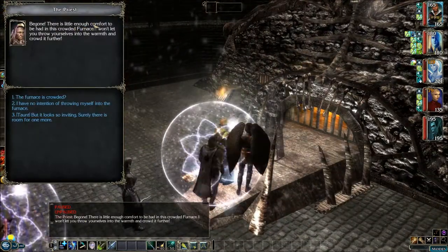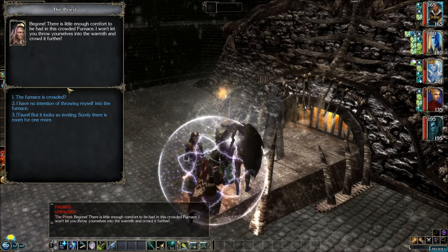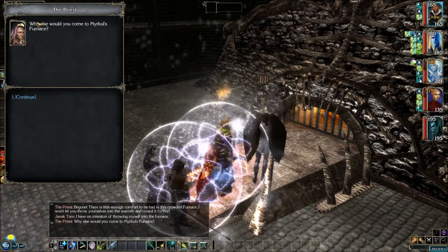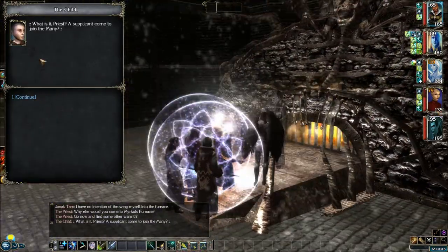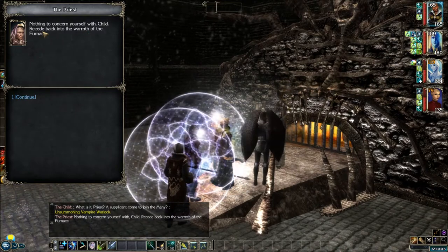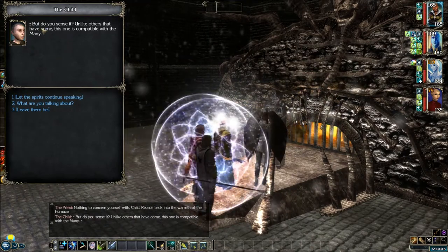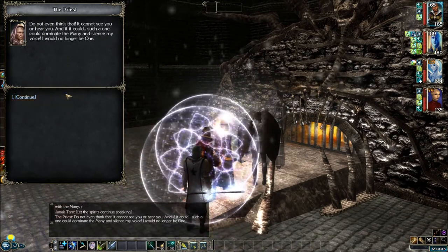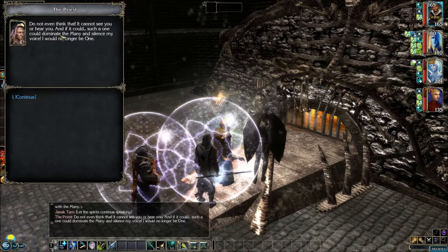'Be gone. There's little enough comfort to be had in this crowded furnace — I won't let you throw yourselves into the warmth and cry it further.' 'But I have no intention of throwing myself into the furnace.' 'Why else would you come to Merkle's furnace? Go now and find some other warmth.' 'What is it, priest? A supplicant come to join the many?' 'Nothing to concern yourself with, child. Recede back into the warmth of the furnace.' 'But do you sense it? Unlike others that have come, this one is compatible with the many.' 'Do not even think that — it cannot see you or hear you. And if it could, such a one could dominate the many and silence my voice. I would no longer be one.'